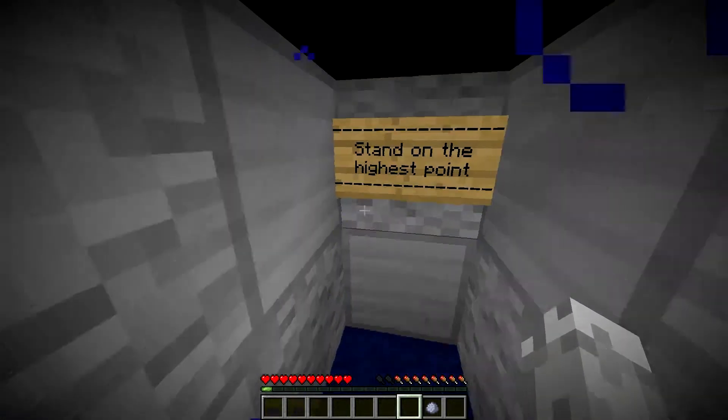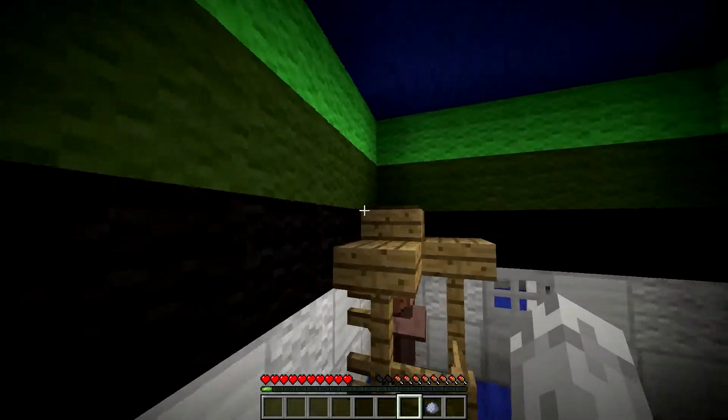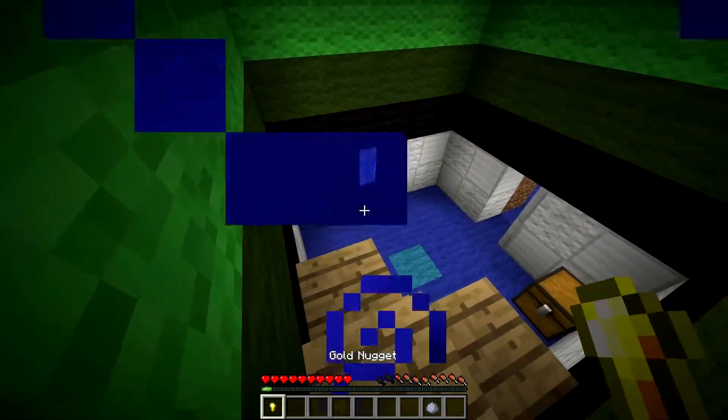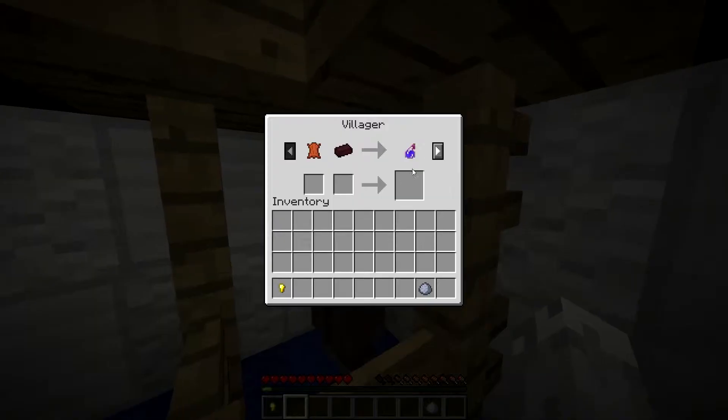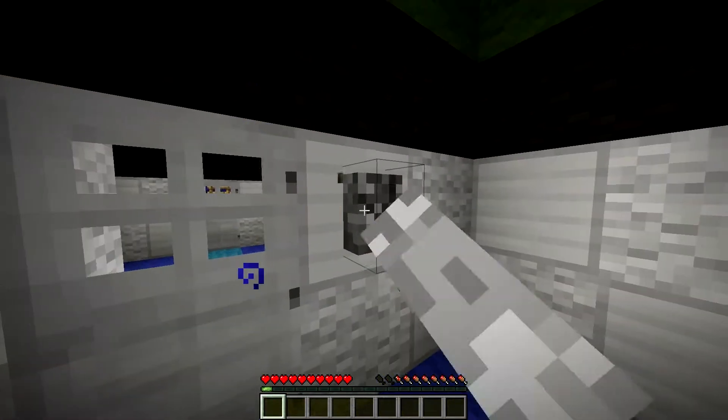Let's just do it for the sake of doing it. Stand on the highest point. Up there. Oh, there's a thing out there. Nuggets! Not sure what we need nuggets for. Let's just grab this, put this in here, grab this lever. We're done.